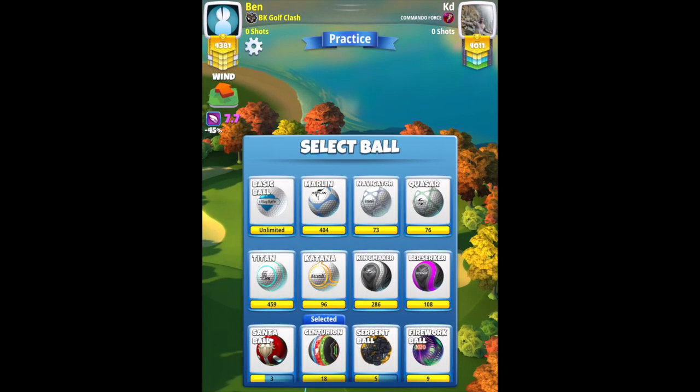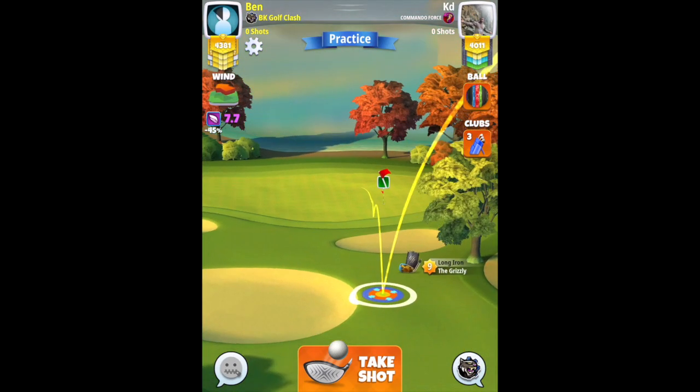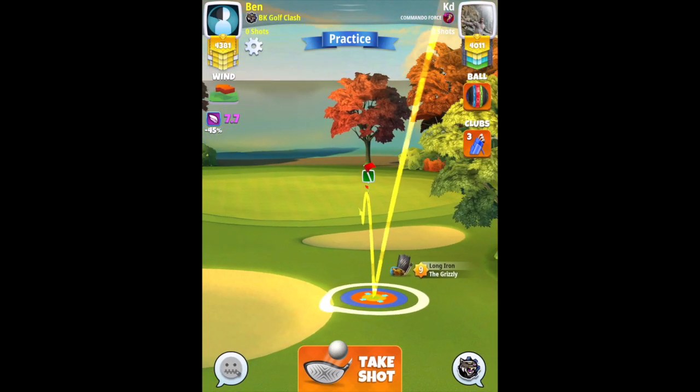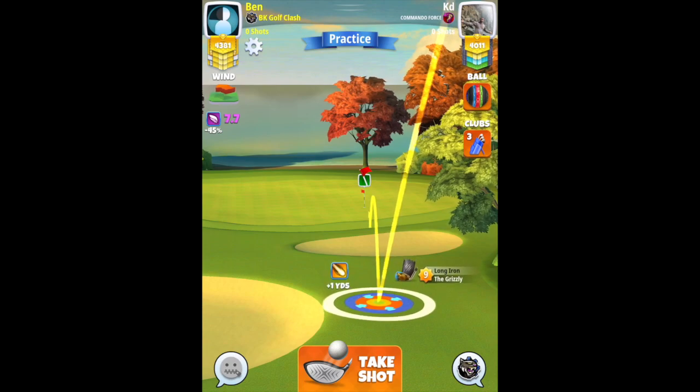Great chance for a hole in one here with the Grizzly and a power three ball. Kingmaker, Kingslayer, or Centurion recommended to keep the wind below eight miles per hour. Three bars of backspin and go with 0.2 right spin. In the video here I go with 0.3, and we just drop it right edge, so make sure you go with a little bit less right spin.